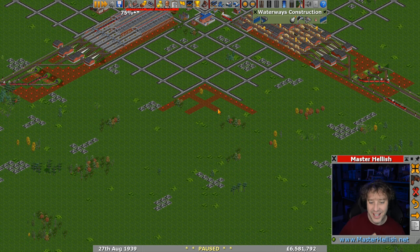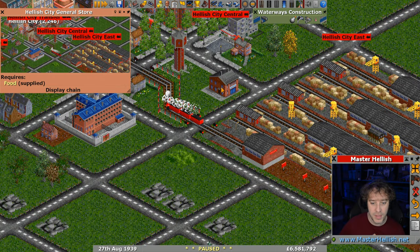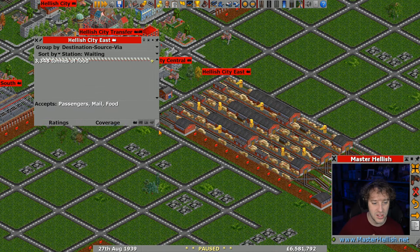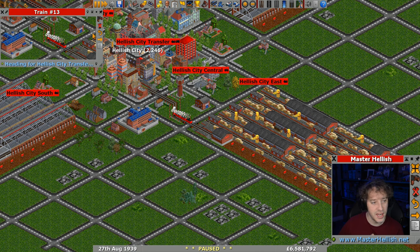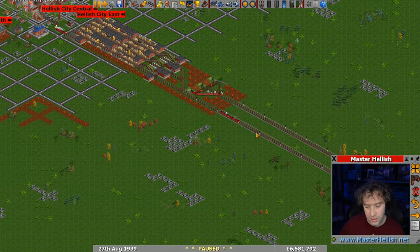I want to put a station in but I just want to prepare this for later whilst keeping an eye on the food situation. Our general store has popped up now and you can see the station now accepts food. We still have 3,000 tons of food available but that's going to be taken away by train 13, so we'll have to keep an eye on that.